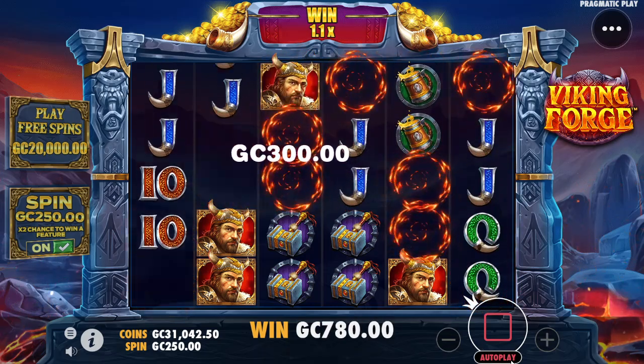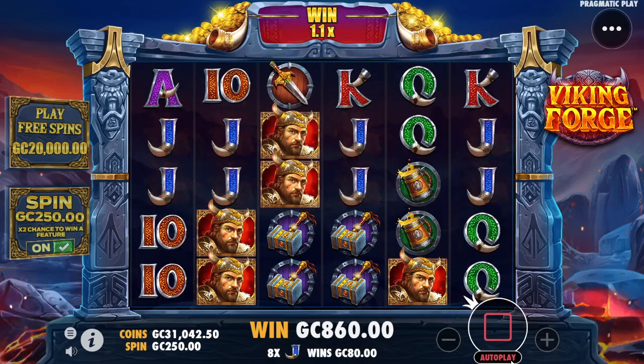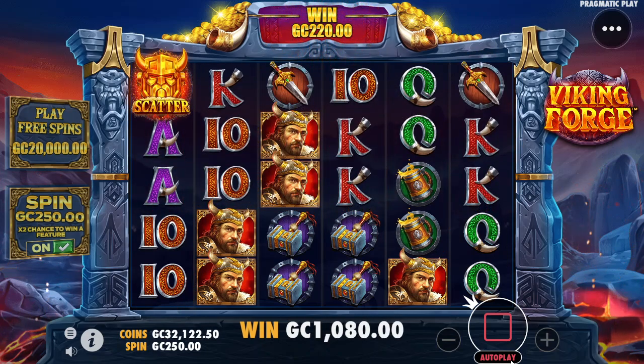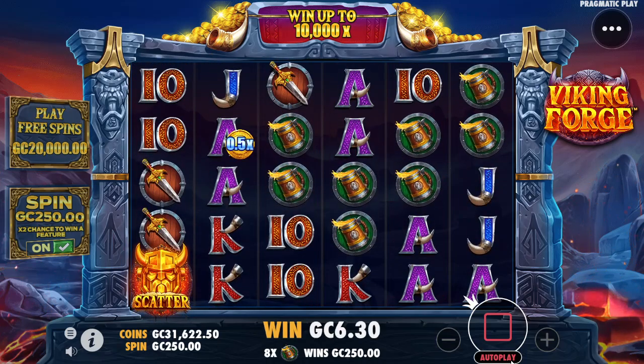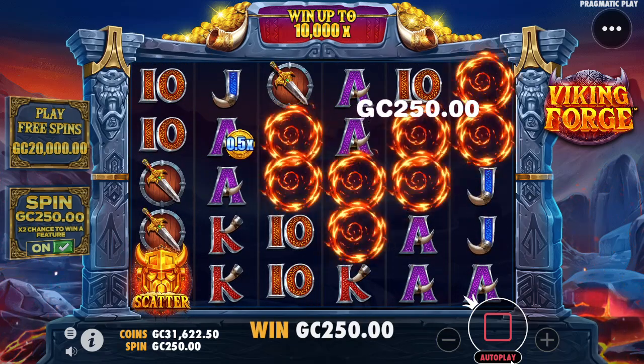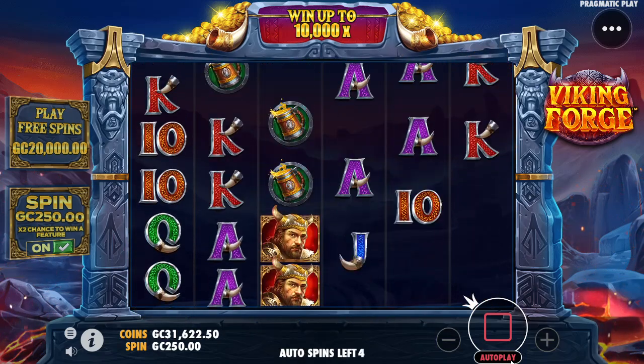I don't know what determines the multiplier. Maybe it only adds to the multiplier if it's got the little coins — maybe that's what the coins are for. The coins make the multipliers. That, I think, is actually the case, and that is interesting to say the least.